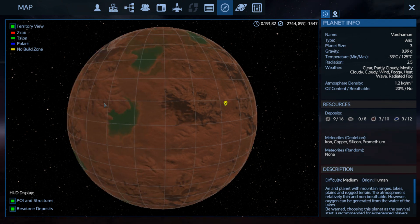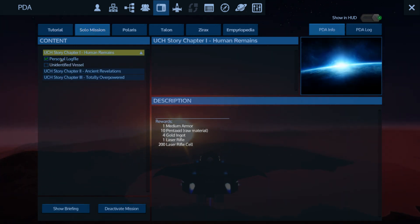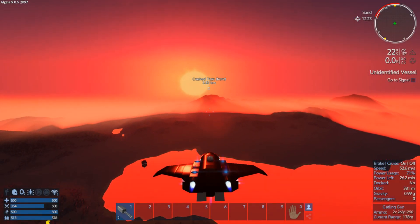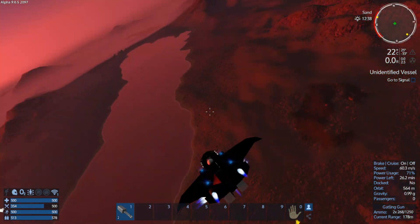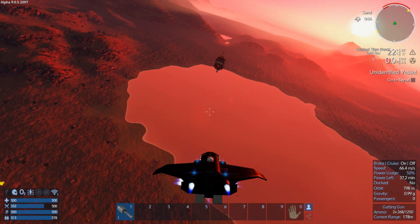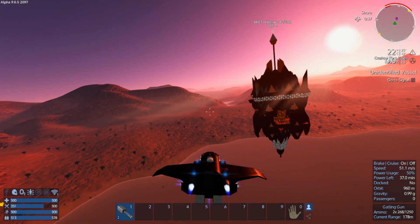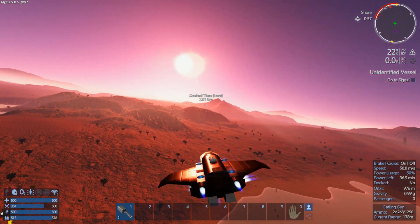So we want to head over here - this is our objective for our story mission, which is the Unidentified Vessel, the UCH story chapter one. I remember this place has a lot of glorious loot in it, but this is another one of those things where I'm going to need an absolute metric ass ton of storage in order to loot it.